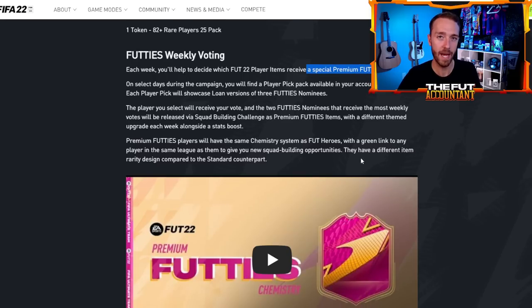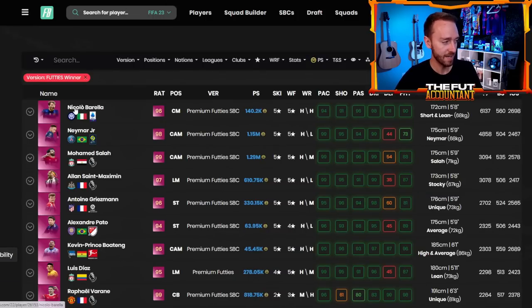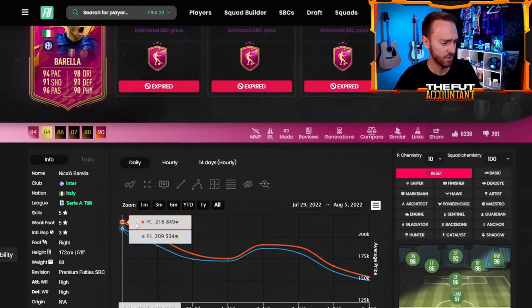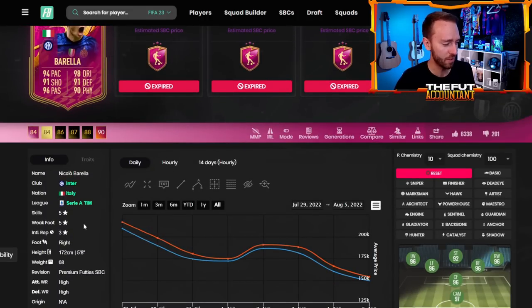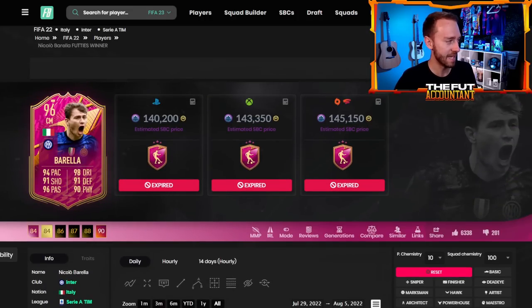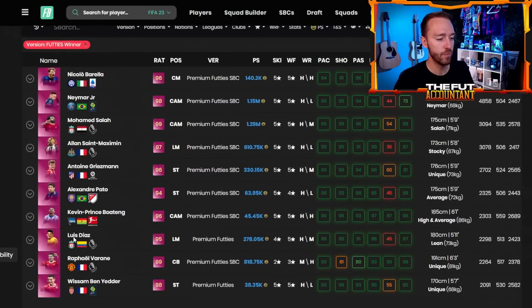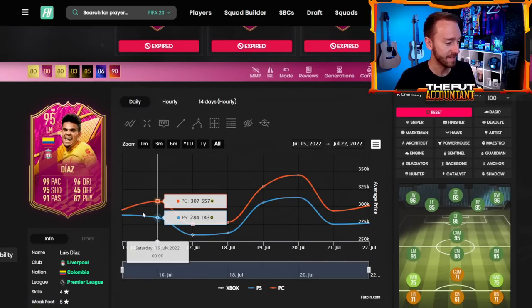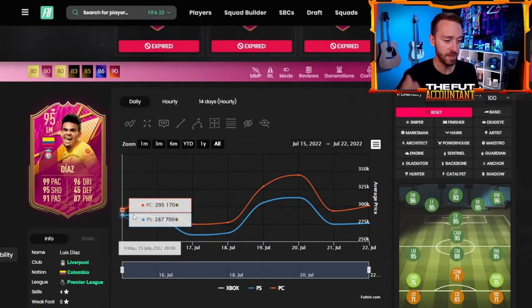What footies is really about is all of these insane players that we end up getting through SBCs, and a lot of them we vote on. These weekly award winners get a special premium footies item. That's one of the things that started last year — even before the footies promo actually starts, we get a chance to vote on players, and whoever wins the votes we then get an SBC for on the weekend. Last year the votings were on Wednesdays, and we got the SBCs either on Fridays or Saturdays.